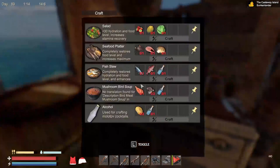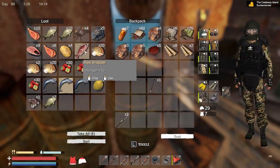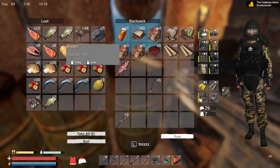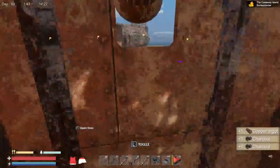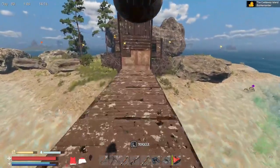What I do need is red snapper and tarpon to make my fish stew — it restores hydration and food. I want tarpon and red snapper. There's red snapper, but I don't have any tarpon. I wish it was wahoo — got plenty of that. Let's go see what's in our fish basket out there; maybe we'll put out more fish baskets.